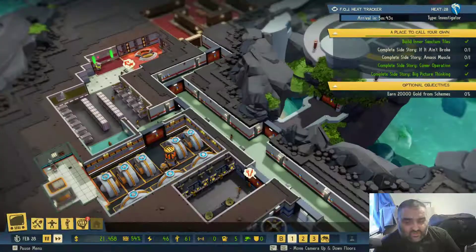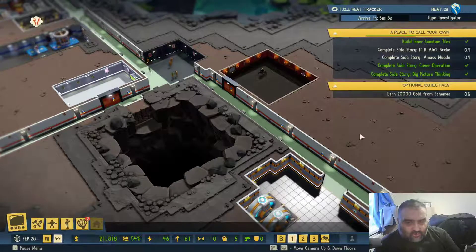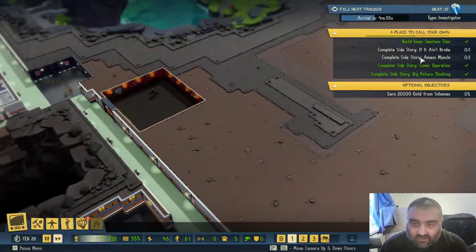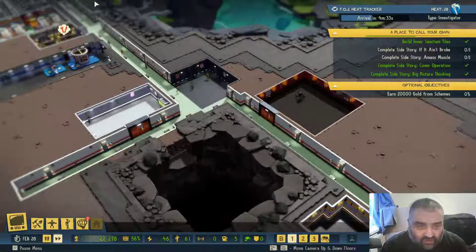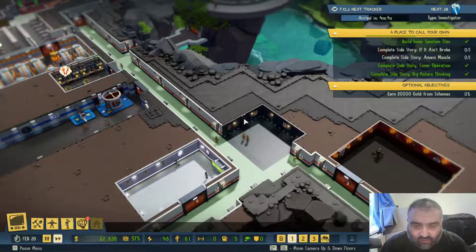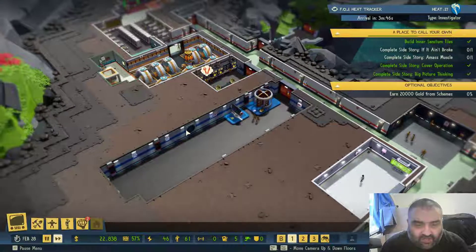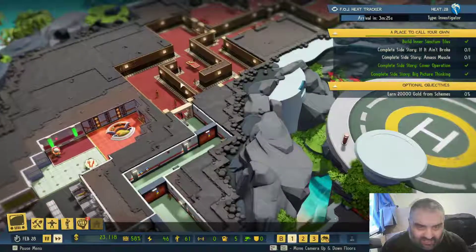My next move will be to do a little more work on the sanctum — I want to build some of the facilities there and also add my vault onto the back of it. Once that's done, I'm going to get troops using the 'Amass Muscle' side story to get the security staff. After that, I'll build up the armory room through research and put various facilities in, and then finally I'll start thinking about completing the first mission by actually getting the Technicians in.